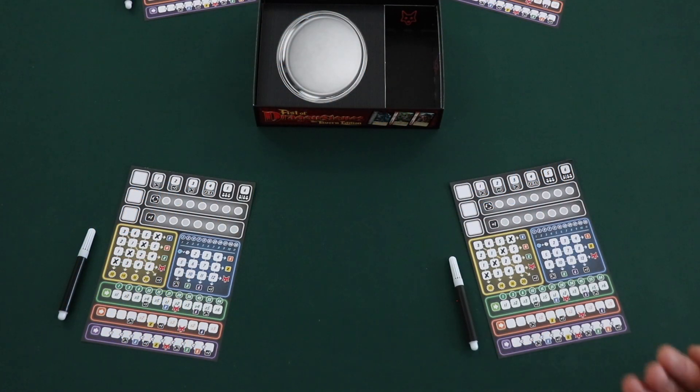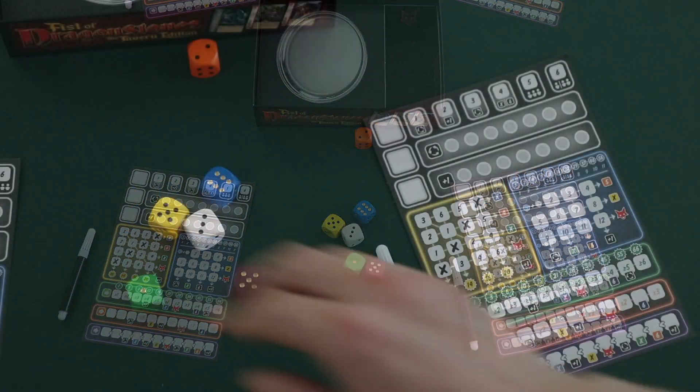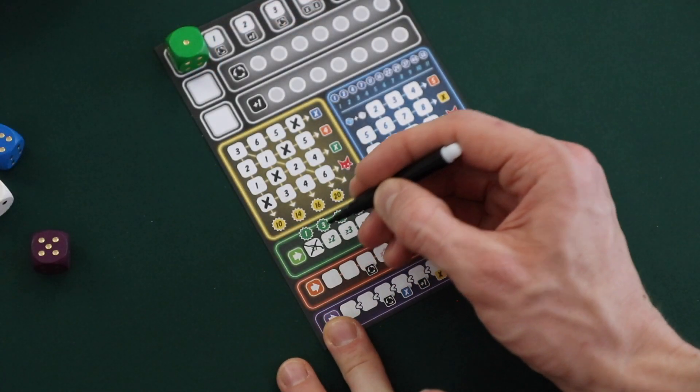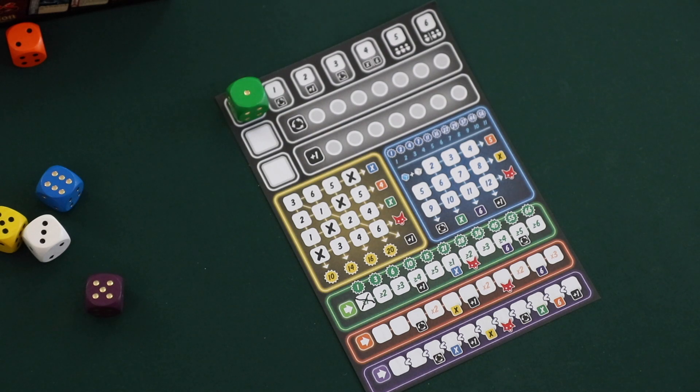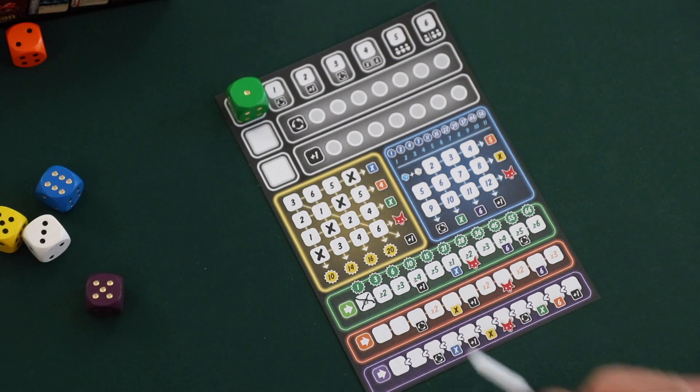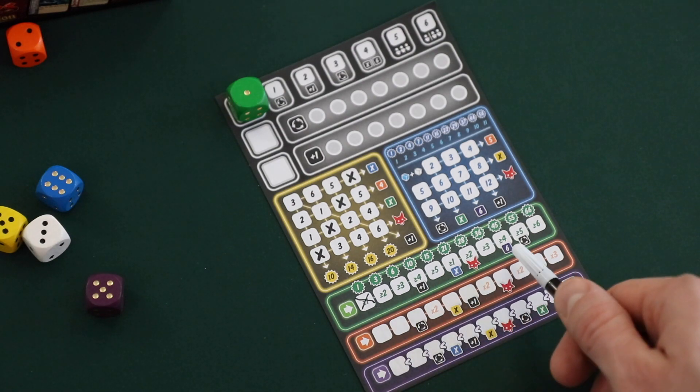In Ganz Schön Clever, players will take turns rolling and selecting dice to fill in different areas of their score sheet that match the color of those dice. Each color and section on a player's score sheet is filled in differently, and as players mark off boxes of each area, they can gain bonuses and chain different combos.